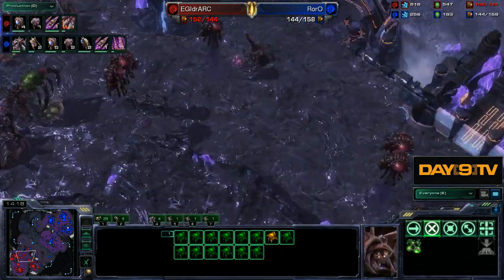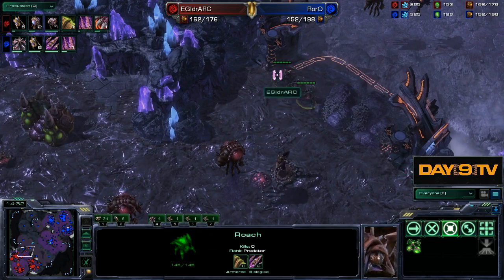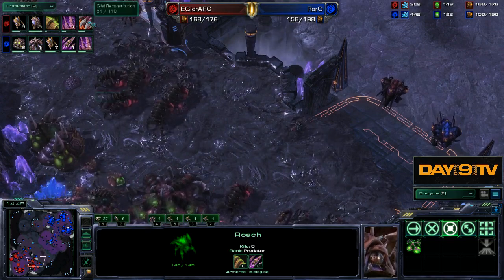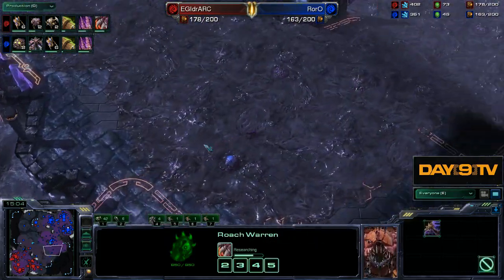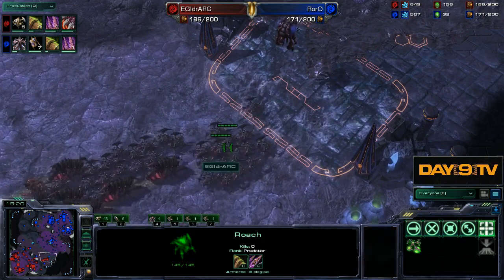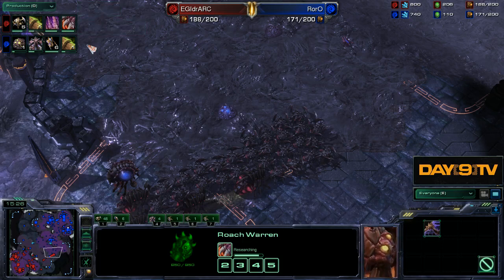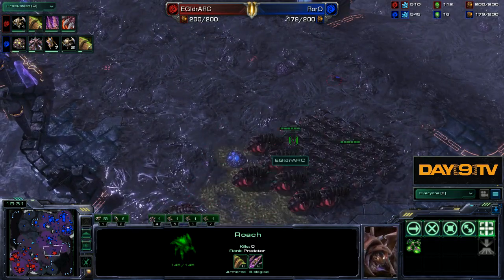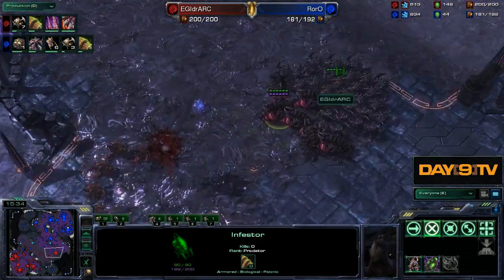Idra has this nice little arc being held, moving the spine crawler up — spine crawler and three roaches preventing counter-attacks, super slick play. Now Idra is finally getting plus one, plus range, plus speed. I would never want to wander up here without speed because if I'm wrong and have to run away, I actually want to be able to run away. Wait — does Idra seriously not have speed yet? Okay, I misread this. He hasn't started speed yet, but he's moving up right before he gets it, so this is quite a nice position.